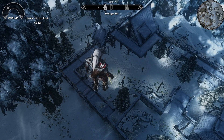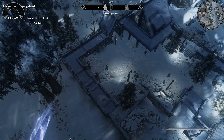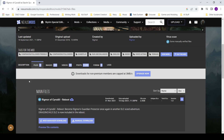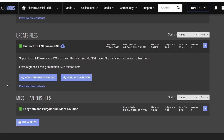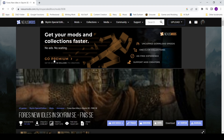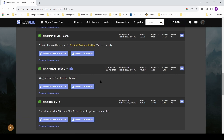However, there is at least one mod that Nemesis won't do that FNIS still can. Here are the mods I'm aware of that don't work with Nemesis: FNIS support for Rigmor of Ceredil, Flower Girls for SCAR/AMESSE, and anything that relies on this mod.